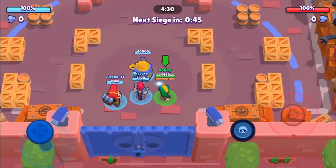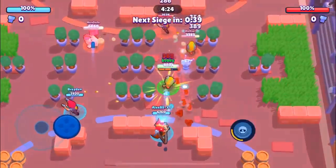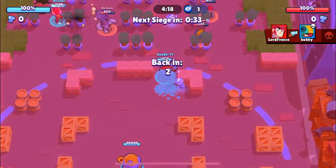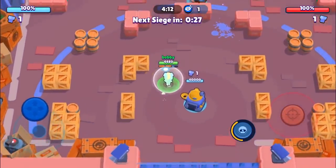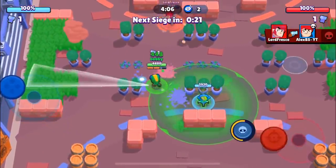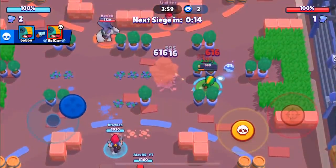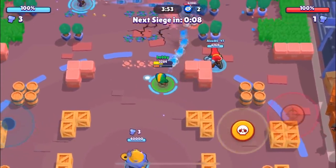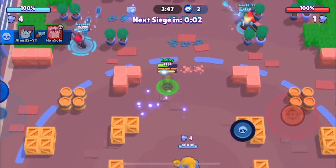Here we go into the second game — we're facing a Frank, Leon, and Colt, so we are facing another Leon. They don't have a Pam so I think when the walls are opened up we should have an advantage. We brought the bolt super close to Alex who's in a really defensive position. The walls are starting to be broken, good playing by Brayden. We got that Colt to four health and went right beside him — we're able to get the kill. Frank unnecessarily broke walls and didn't hit anybody, which is definitely going to be an advantage for us.